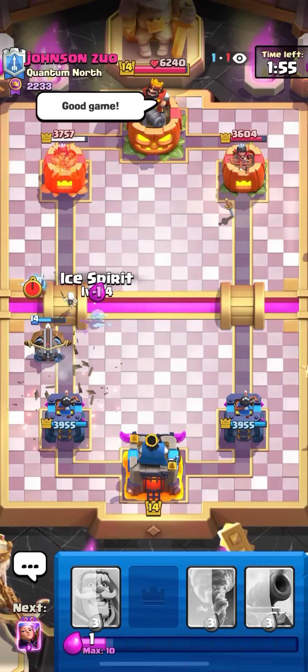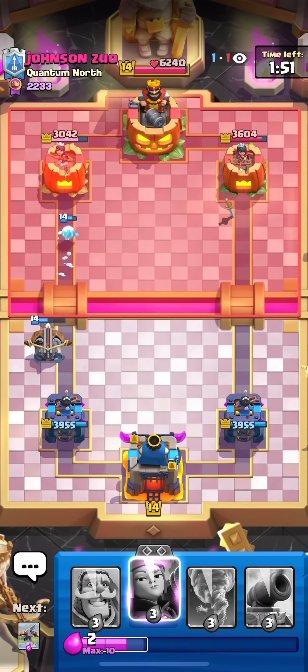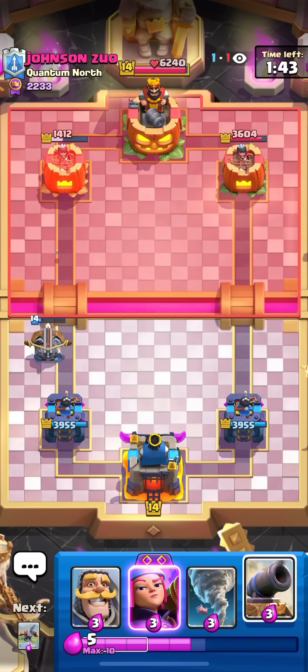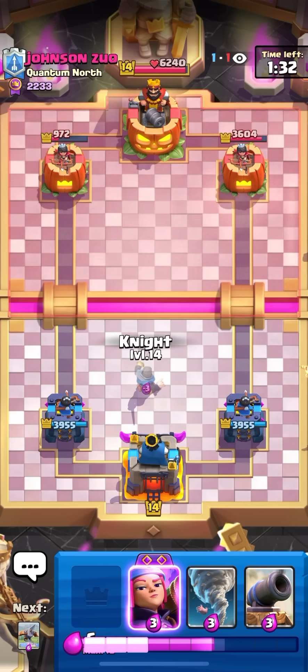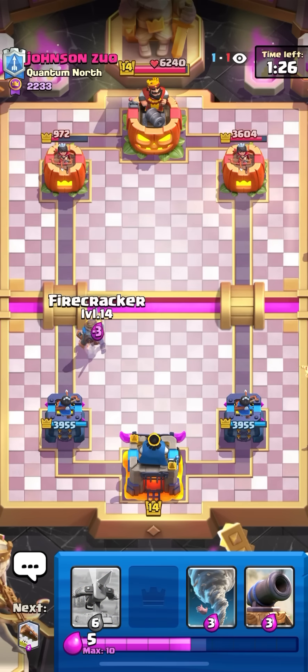Yeah, this game's pretty much done. I'm gonna ice spirit to block it. I don't even know — my one skeleton lived, but I'll take the win. He gave me the good game. Matchups like these are actually really easy for the deck because I've got the tornado in there, so I can actually activate my king with the hog. He might have just given up though — that's a lot of damage on the tower. Just gonna knight the middle to test the waters. Yeah, he should be at full right now, I think he gave up.